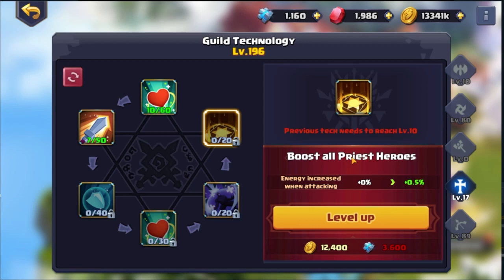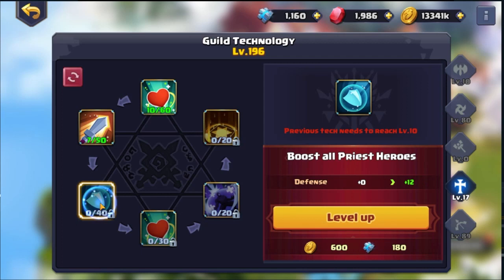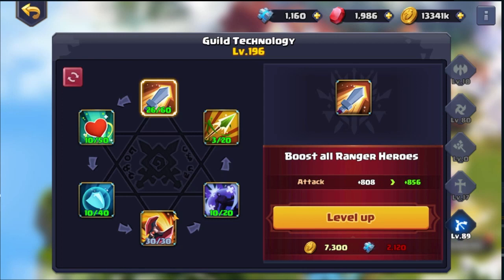For priests I quite like this one — energy increased when attacking means you're going to get skills off quicker because it increases your energy percent, which is pretty nice. Putting defense and HP up is very important as well, making them more tanky. If you've got that full priest team you can even put Michaela in there. Then for rangers I've done the same as assassins — all ranger heroes attack plus nine percent.